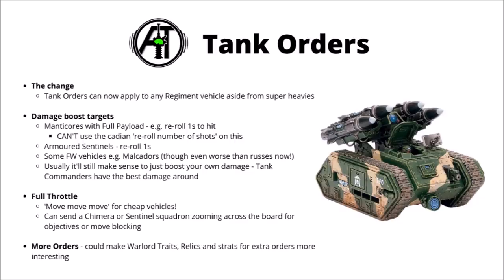Finally, there are quite a lot of guard options that can make better use of orders — certain warlord traits, relics, and stratagems — with more flexible tank orders, those might be worth a second look on your Rosses, particularly if you know that you are going to be sitting by a full payload Manticore all game, and it would dearly like some re-roll ones to hit. Overall, I think this change is quite helpful, and it is nice to have a few more in-game options, but nowhere near quite as meaningful as the 2-plus Lehman Russ save. Sometimes ordering different things might well be worth it, but often I think the best choice is just going to order the tank commander itself, or order another Lehman Russ.